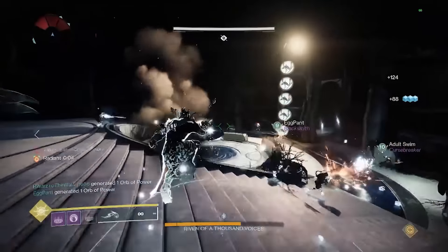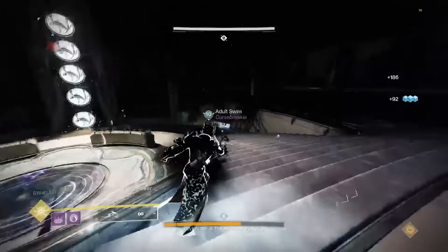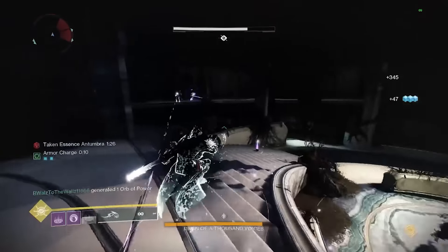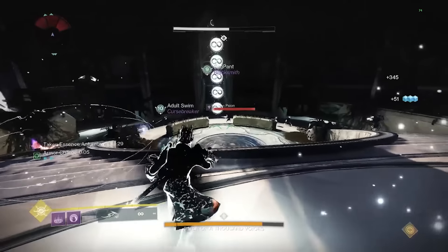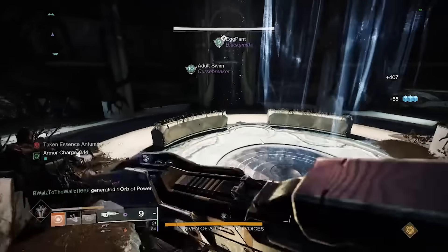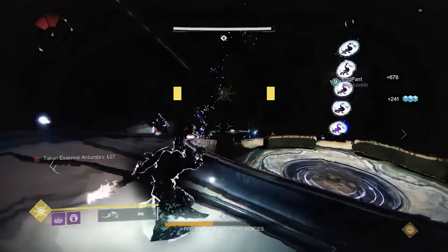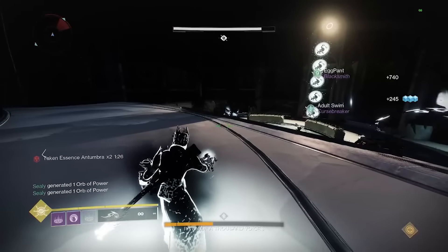Now both teams have completed their deal-with-Riven task and she's going to move up to the second floor, so you need to get up there too. Task two is activating the lifts — this is a two-person job on each side and is the same on each side. When you take out the Taken Captain he'll leave behind a blight. One person picks that up and uses it to cleanse a very specific spot that is not visible to them. The blight holder will see in the front of the room a line of the same symbol repeating five times and will need to call out which symbol they see.